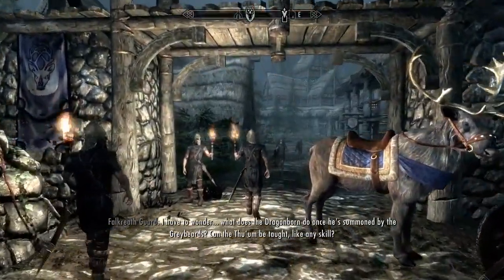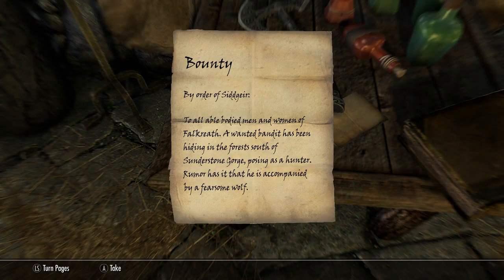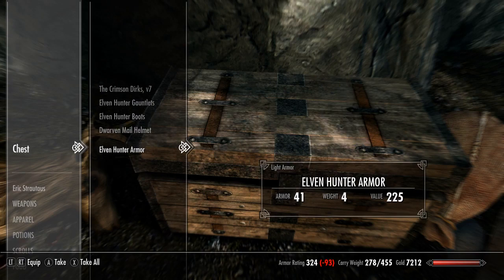Let's start with the Elven Hunter. Head to Falkreath — in the guards' barracks you will find a bounty for a high elf named Arsenal. After you track down Arsenal's camp and deal with him and his wolf, you are awarded with the Elven Hunter Armor.